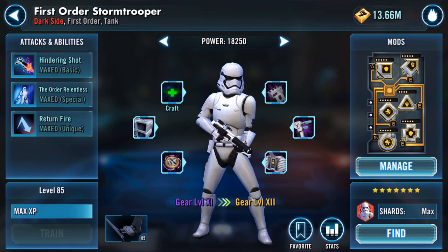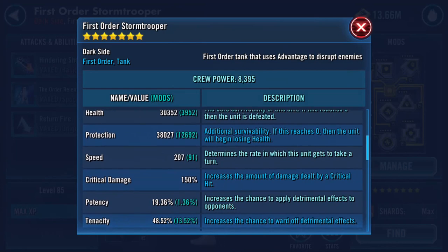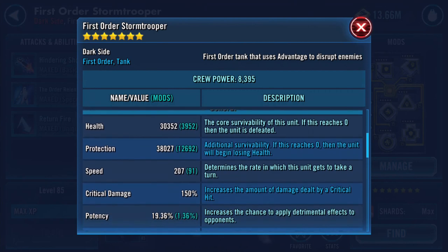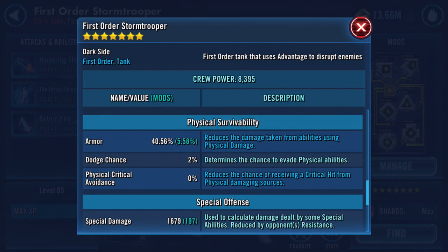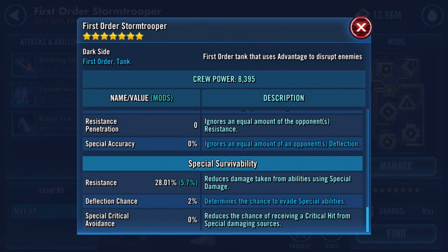I can also get a gold First Order Stormtrooper. Here's my stormtrooper. With 91 additional speed they're clocking in at 207. Health is 30,352 and protection is 38,027 — they're a tank. Physical damage 2686, armor 40.56%, special damage 1679, resistance 28.01.